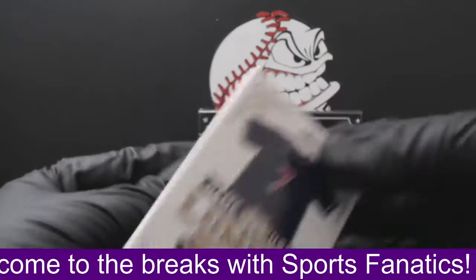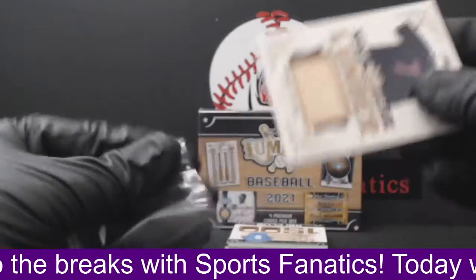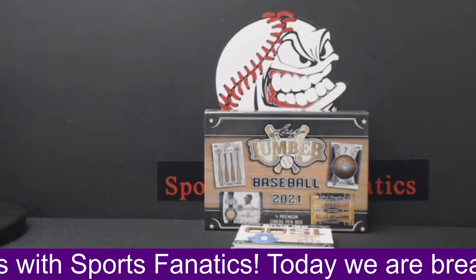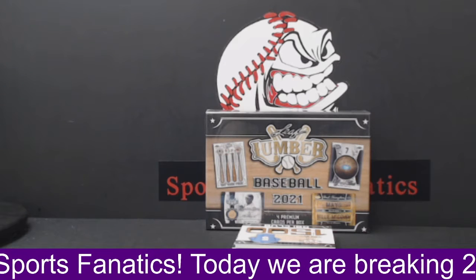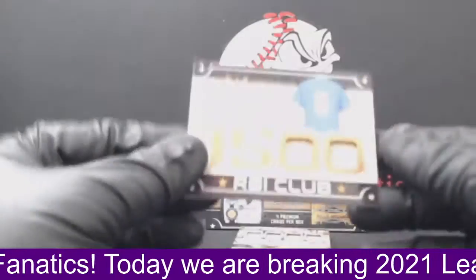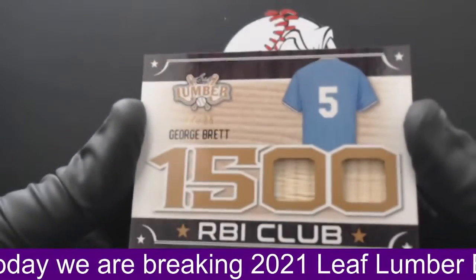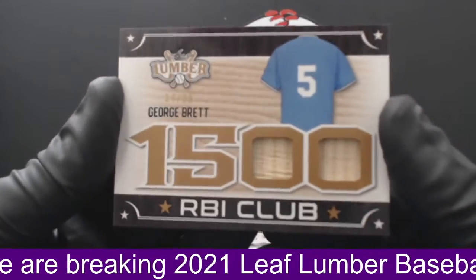Kenny Lofton game-used lumber, numbered to 25, for the Cleveland Indians — going out to Morgan K. Next up, for the Royals we have a George Brett 1500 RBI Club dual bat, numbered 17 of 25 for the Kansas City Royals. Aaron A, there you go — good karma for you! George Brett RBI Club dual bat, numbered to 25.